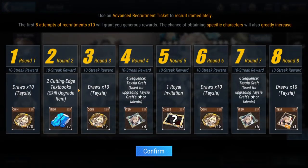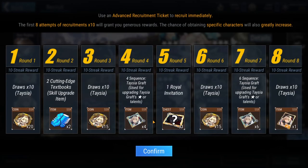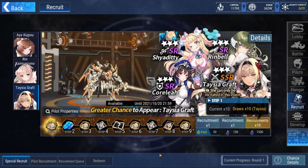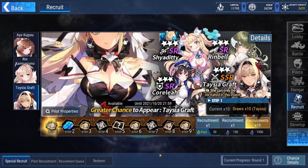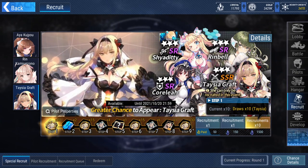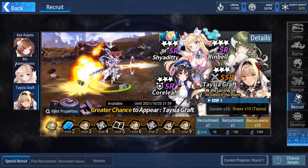You can see there's a number of steps. If you look at the details right here, you can see step 1 draws times 10 — you're going to get Aramis Bits times 20. So what are the bits used for? You ideally do not want to pull for characters just for the characters alone. You also want to obtain their custom mech. In this game it's totally different — you're going to need to obtain the custom mech alongside the SSR character to get the full strongest version. If you just get the SSR character and give them a random mech, it's not going to be as strong. Custom mech is going to boost your character strength by like double pretty much.